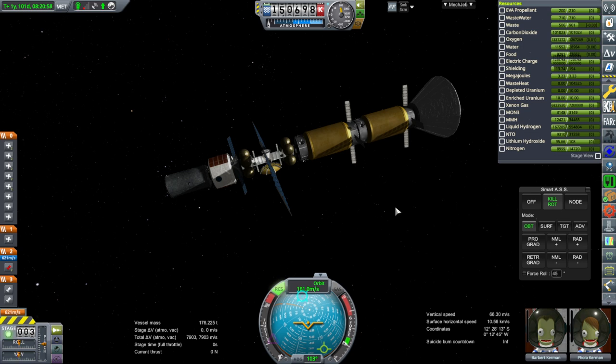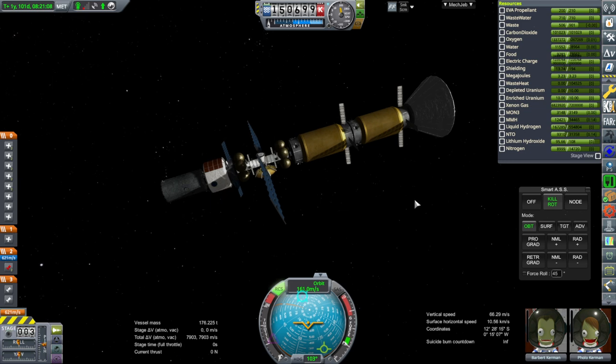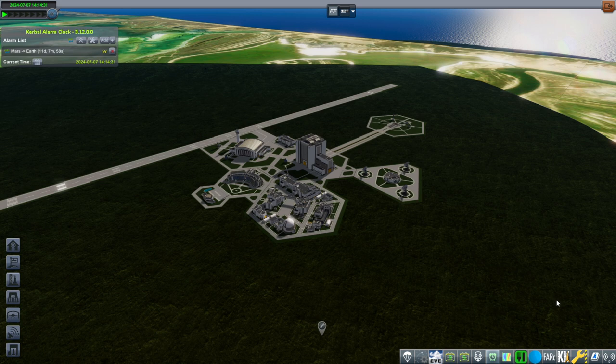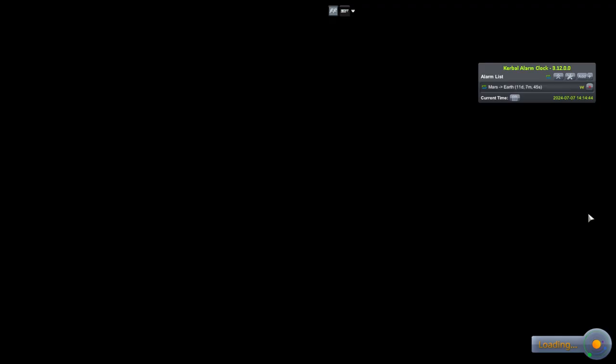I do intend to continue the series — this will effectively be season two of To Mars and Beyond. Season two will start after these guys come back home. There is a catch though: I've time warped closer to the Mars-to-Earth window, but in order to bring them back fully we're going to have to skip the next Earth-to-Mars window in 82 days. We currently have a ship under construction in orbit, the Joplin, and we'll continue to construct that but go for the next opportunity afterwards.